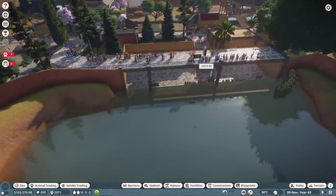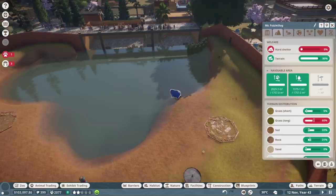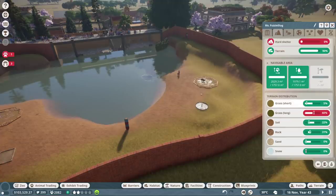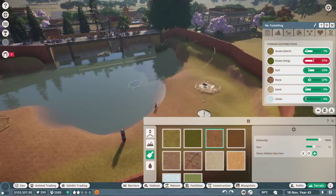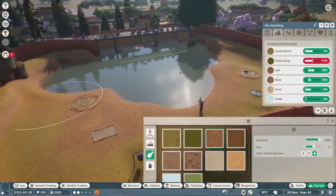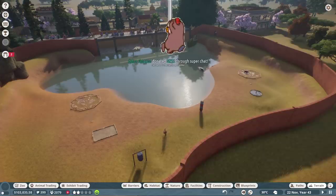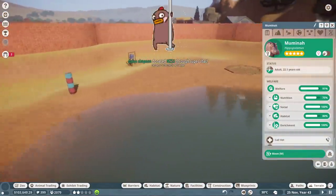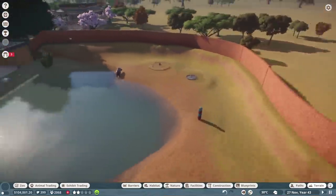Just enough water area, just squeezed it in there. We need less long grass and more soil. One happy hippo enclosure, ladies and gentlemen! They need a hippo home - fine, we'll make a hippo home. What kind of hippo home - can I make a cave? We need an F in chat for Dylan's grandmother - I hope you're doing well, Dylan, sorry to hear that.